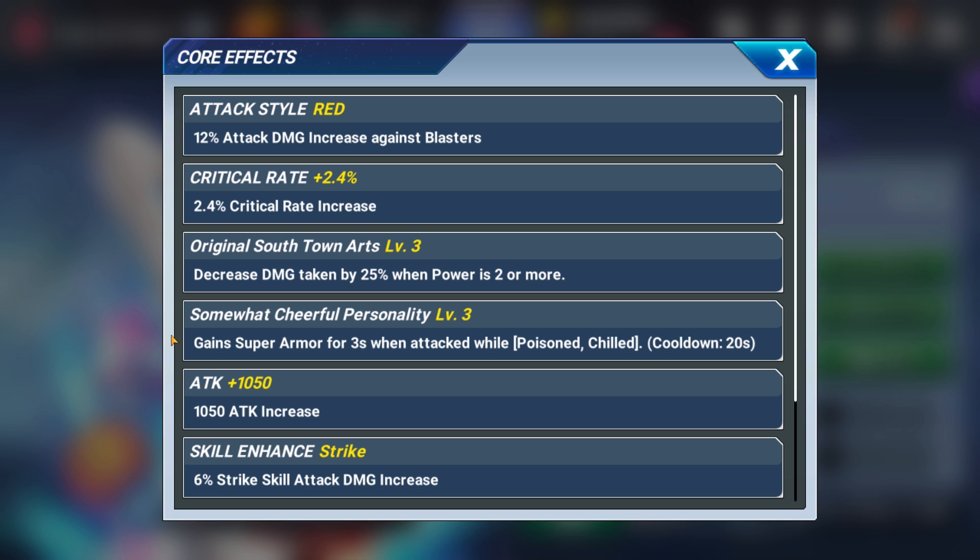Next core: gain super armor for 3 seconds when attacked while poisoned or chilled, but that has a 20 second cooldown. So if you're fighting a character that will chill or poison you, you're going to have super armor against that character quite a bit. 20 seconds can be a pretty long time — you know how quick fights can pass in this game, sometimes a fight can be like 5 seconds. This is okay because there's only a select group of characters that poison and chill people.